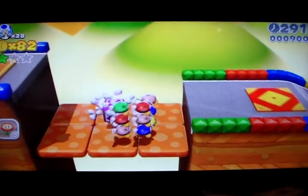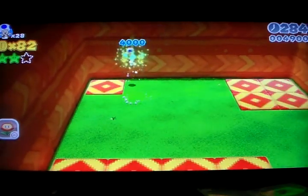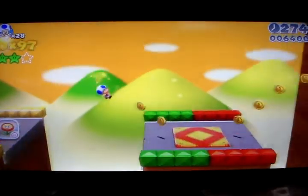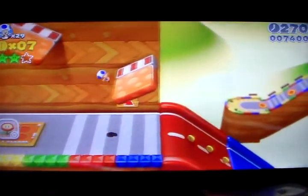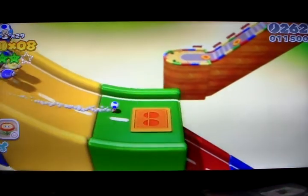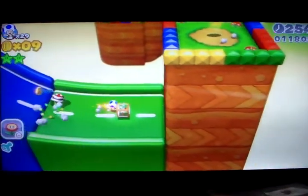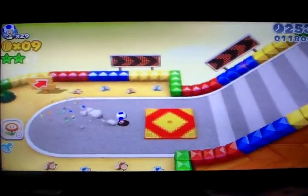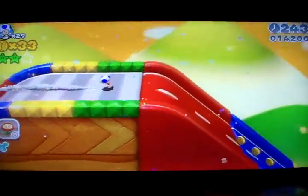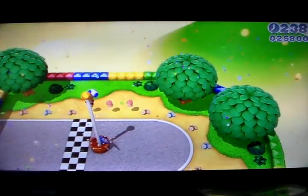The trick is to avoid those things instead of jumping over them or whatnot. I think I'm going to try again because I don't think we can with just Toad. I think you need a different character like Mario and Peach or something. And that's how it's done.